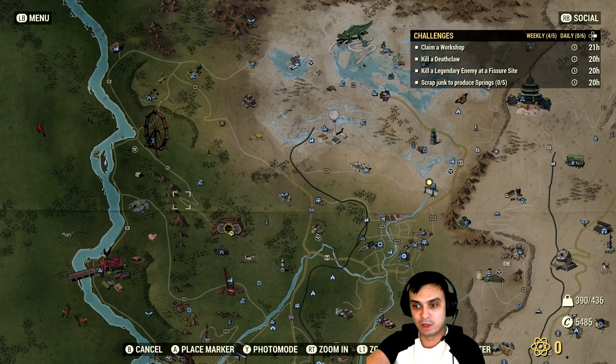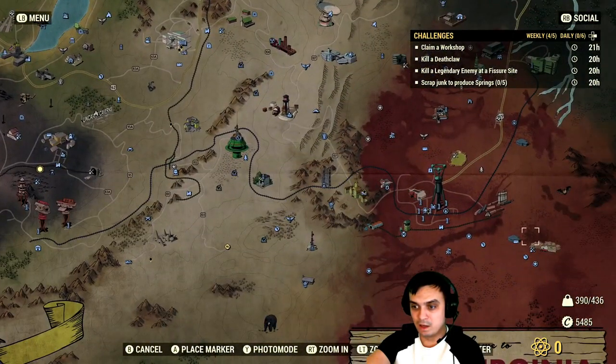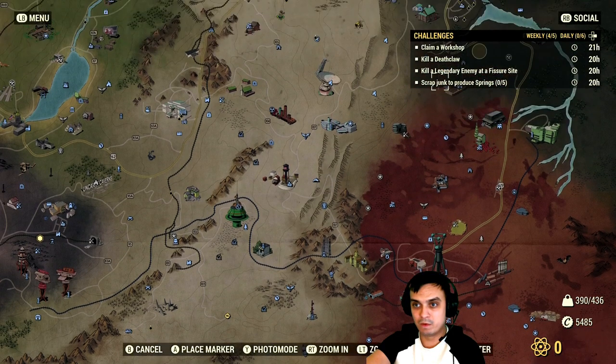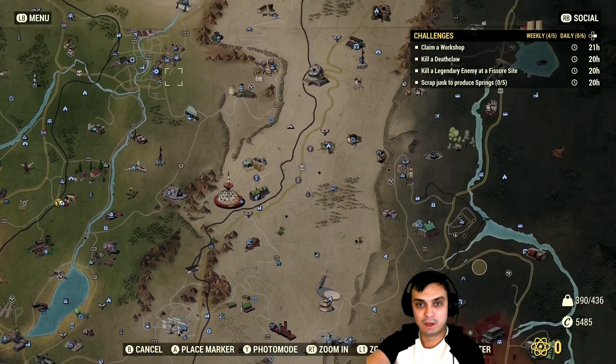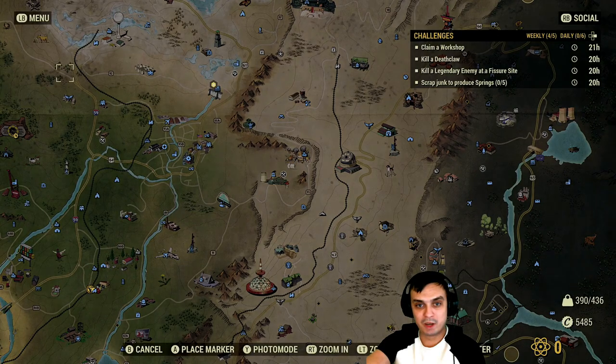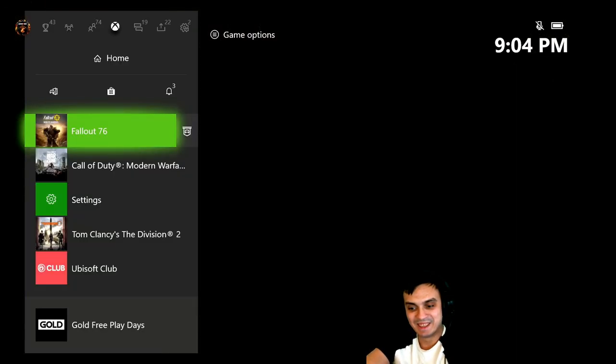If you're new and you don't know what fisher sites are, they are these things right here. So if you're lucky enough to find a legendary over there, kill them right next to the fisher site and you will get the challenge completed. And I'll try to restart my game and make the Atomic Shop work.